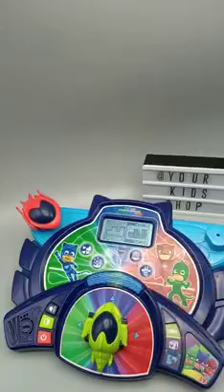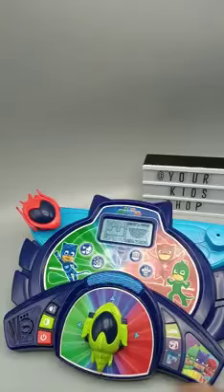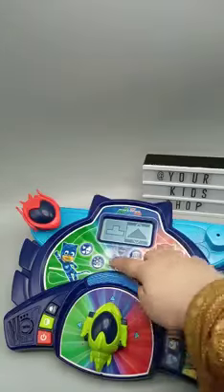Museum! Picture matching! Romeo has broken the paintings in the museum! Fix the paintings by matching the pictures to the shape! Use the vehicle to choose, then press the windshield to confirm! That's it!